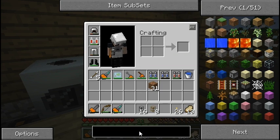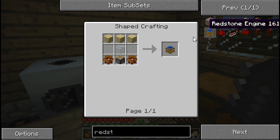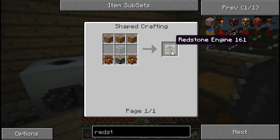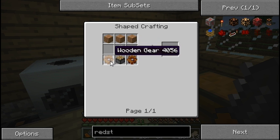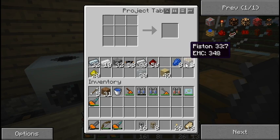The next thing we're going to want to make is a redstone engine. The good thing about these is they won't overheat like steam engines or combustion engines — you can get some pretty major explosions if your combustion engine overheats. A redstone engine only takes a power signal from redstone like a torch or lever. It doesn't need water, coal, fuel, or anything like that. It's just a piston, two wooden gears, a piece of glass, and a couple of wood. Let's make a couple of those.